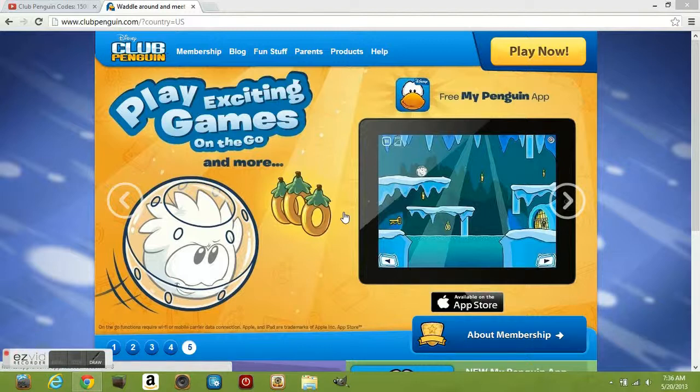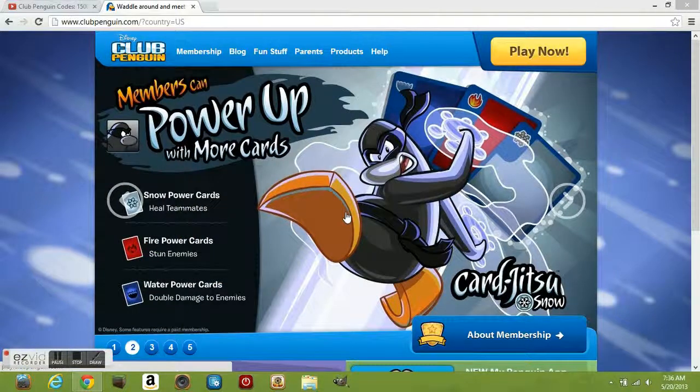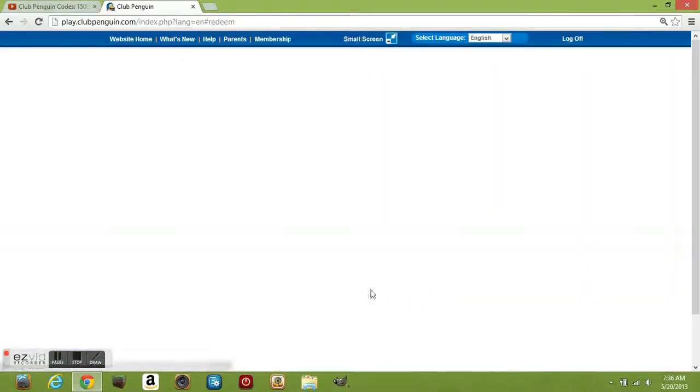Hey everyone, this is Creepy Level 10 here today, and I am here with some Club Penguin codes for you guys. These codes are from 99 Booth Studios, thanks to him. There are three new codes for a total of 1500 coins, 500 each. If you want these codes, go to www.clubpenguin.com, scroll down to the bottom, and click the third button down — 'Unlock Items' — on the very bottom.